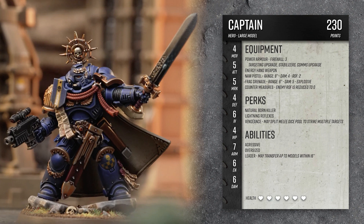They also cause fear, which I thought would be good for these huge super soldiers. Since this is the leader of the warband, he gets the leader ability, which allows him to give his unused action points to other friendly models within 16 inches. For armor, they're all going to wear power armor, and since they're the company heroes, I gave them extra equipment: a targeting upgrade, stabilizers, and a comms upgrade. They're all also getting frag grenades. To represent his power sword, I gave him an energy weapon and also a NAW pistol — NAW stands for narrow amplitude wave ammo, which is designed to knock back and knock down normal sized models, forcing them to use an extra action point to stand back up. I thought this would be good for bolt weapons that are supposed to pack a heavy punch. He's also got countermeasures that make him a lot harder to hit with ranged weapons. For perks, he has Natural Born Killer and Lightning Reflexes to increase his stats, and also Vengeance, which allows him to hit multiple targets in melee combat.